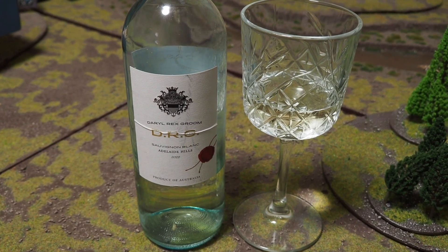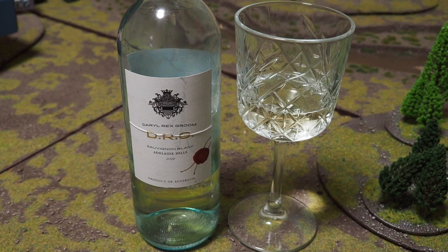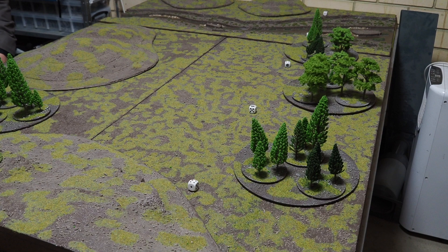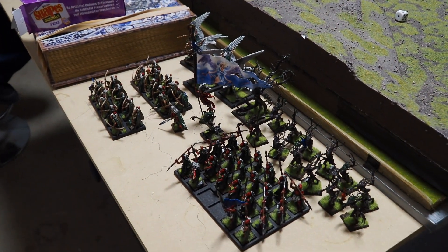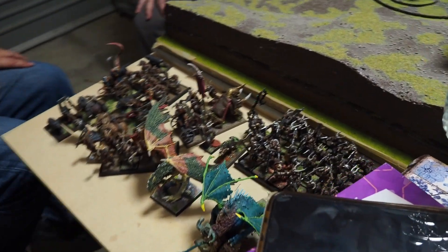Tonight's Tactical Enhancement is an Adelaide Hills Sauvignon Blanc. Tonight we're playing Whitehammer: The Old World, at 1,500 points. I'm taking my Wood Elves for their first outing under these rules against Doug and his Beastmen.